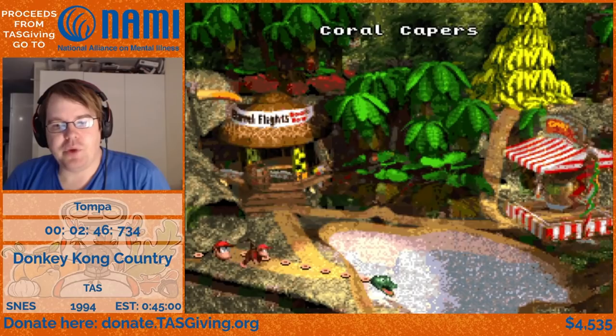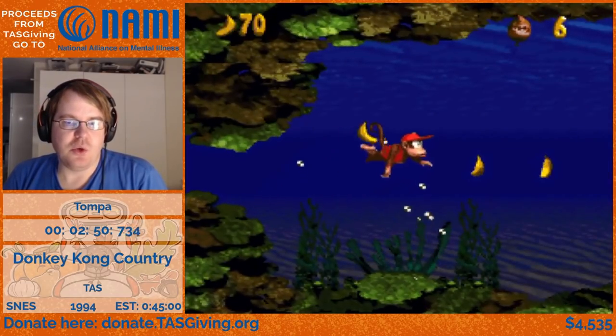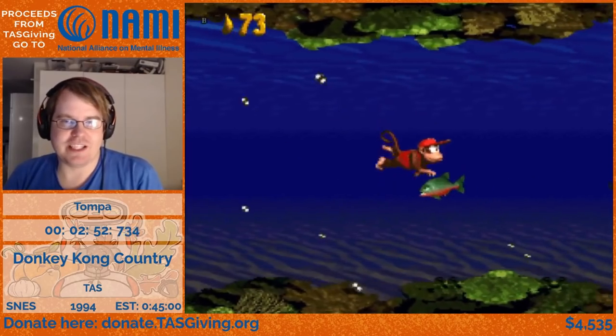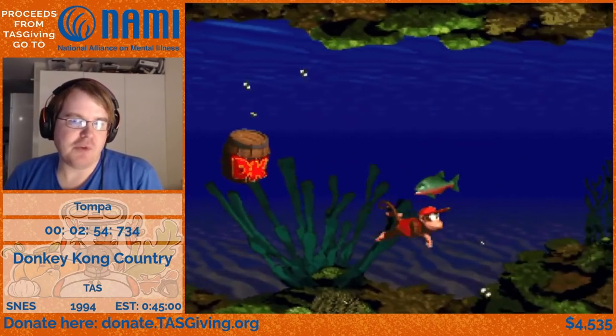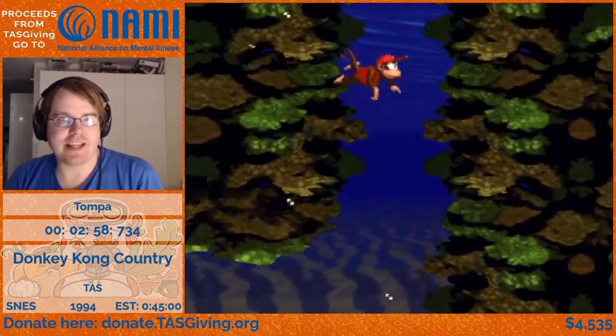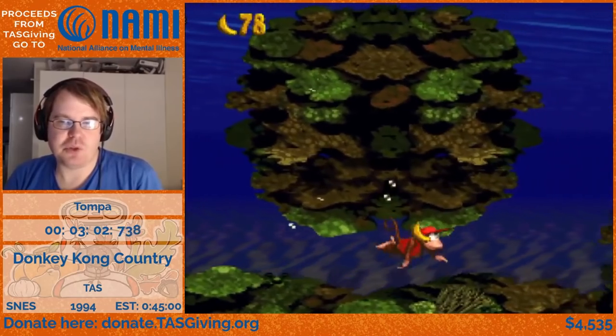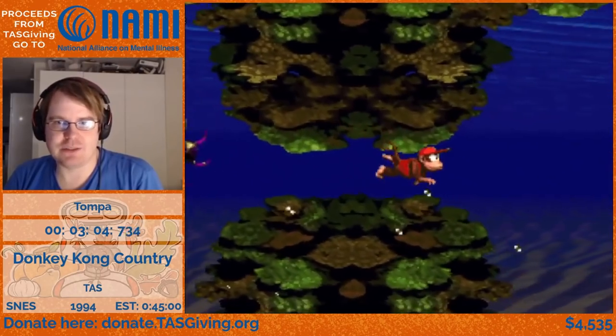There's also a rolling trick called the extended roll. If you roll into an enemy and keep holding the Y button — which you roll with — you will start a new roll instantly with higher speed. But if you release Y when you hit an enemy, you can repress it later to gain that extra boost as well as starting a new roll, gaining further distance with more speed.